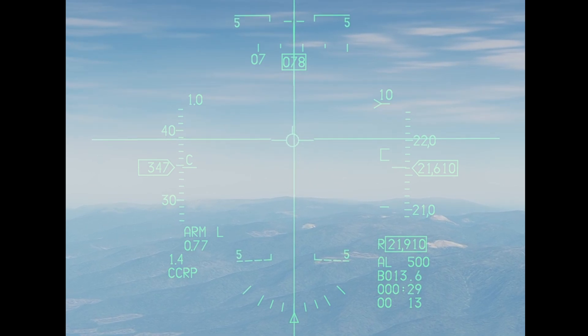I'm going to pause here. If you notice on the right-hand side, we now have a range scale. This range scale did not appear in any of the CCRP tutorials and documentation, and I think this is where a lot of the confusion starts. That 10 is a range scale. The carrot is our range to target and we've got a bracket. The top of the bracket is when the max toss anticipation cue will appear. The bottom of the bracket is our level release range — so for a level delivery, we want that carrot to be at the very bottom of that bracket.